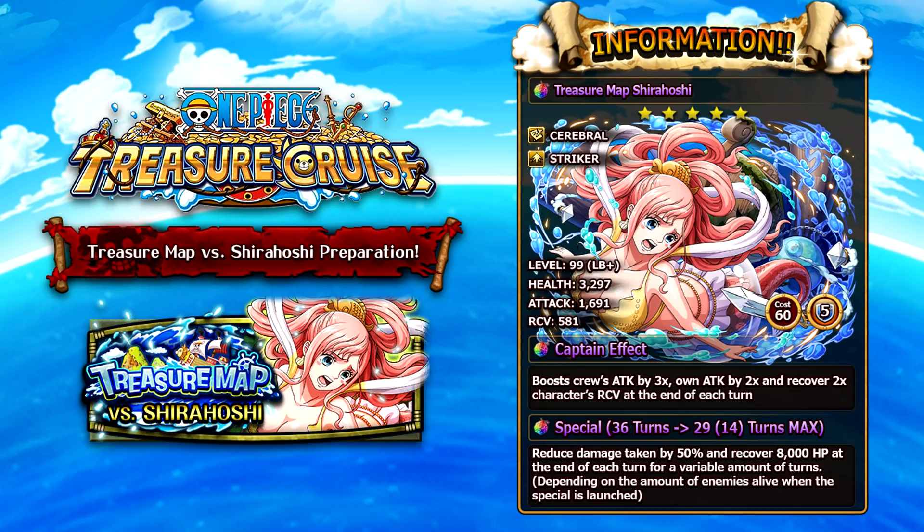Her special reduces damage taken by 50% and recovers 8000 HP at the end of each turn for a variable number of turns — ranging between 1 and 6 turns — dependent on how many enemies are on the field when you launch the special. If there are 3 enemies, you get 50% damage reduction and 8000 heal per turn for 3 turns; 6 enemies gives you 6 turns. A lot of people consider her one of the worst treasure map characters, since there aren't many situations where she's the most essential unit, but you should probably pick her up since you never know when you'll need her.